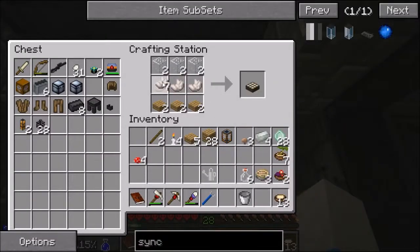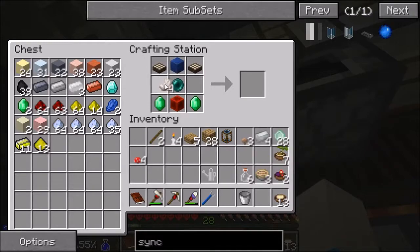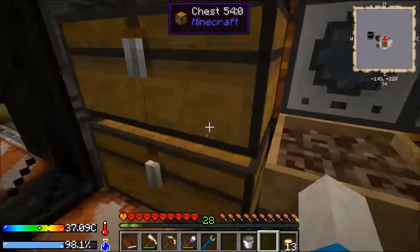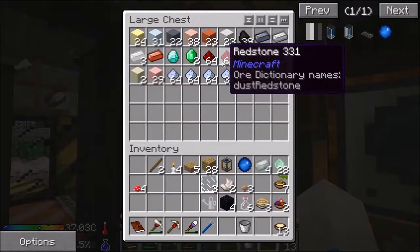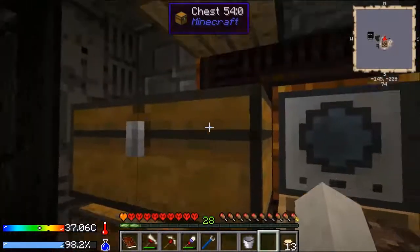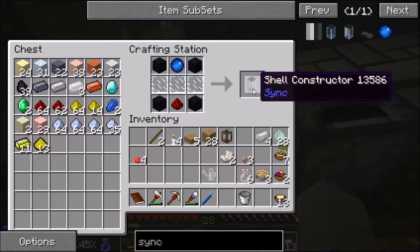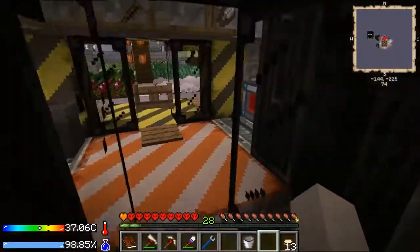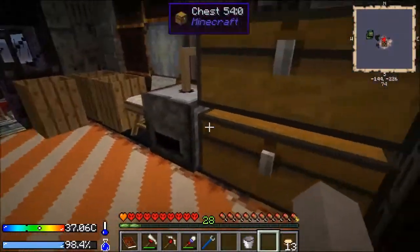Now we just make ourselves some daylight sensors like that. Pop them in here like this. Sink core. Excellent. Now we'll also go ahead and grab ourselves some obsidian, a couple of glass panels, and we'll also need a dab of redstone. We have ourselves a second shell constructor. Now we're going to need some power for this thing — as you can see, this thing's sort of running out. So we're going to want to get ourselves some generators too. Those are pretty easy.